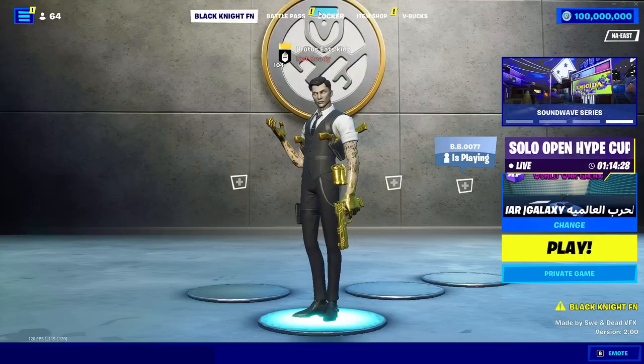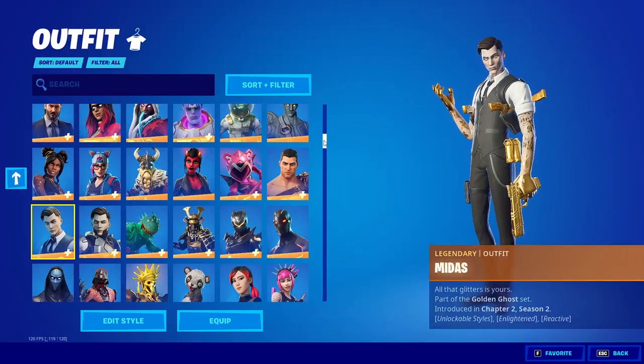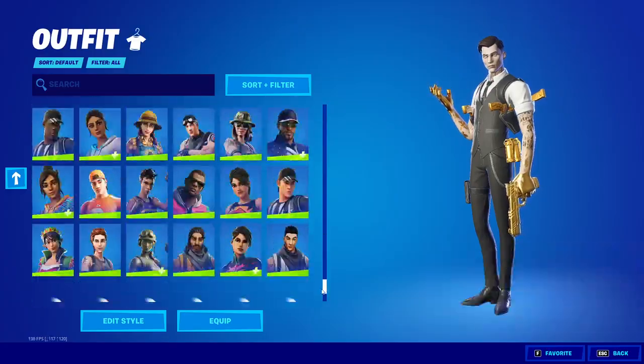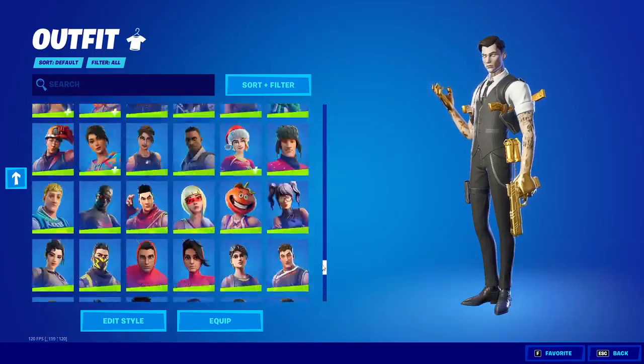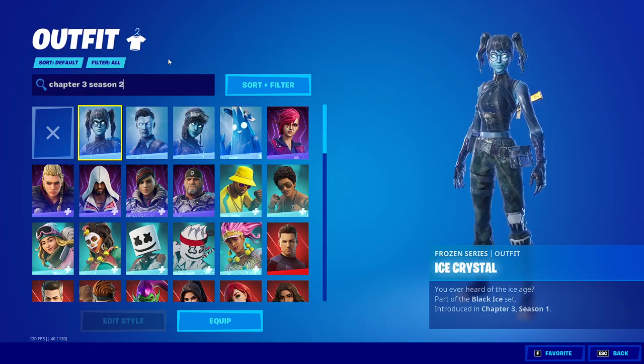You can join any of your friends you want. Check out your locker and you'll see that you have every skin in the entire game. Scrolling through, you can choose any skin, including unreleased skins and all the brand new Chapter 3 skins, including those from Chapter 3 Season 2.